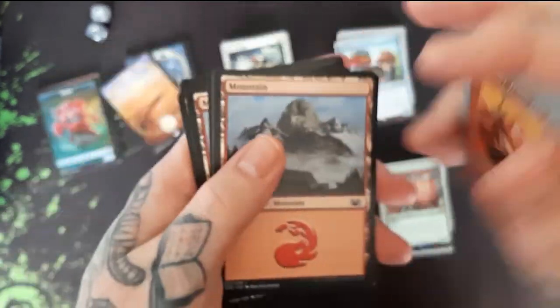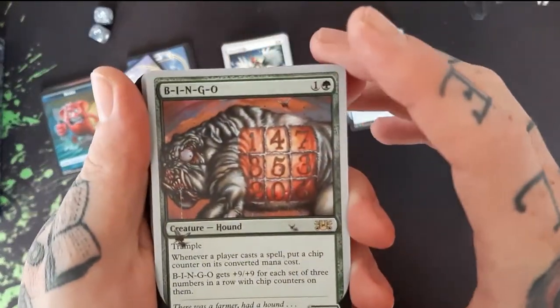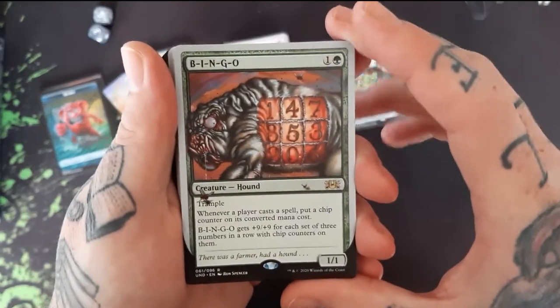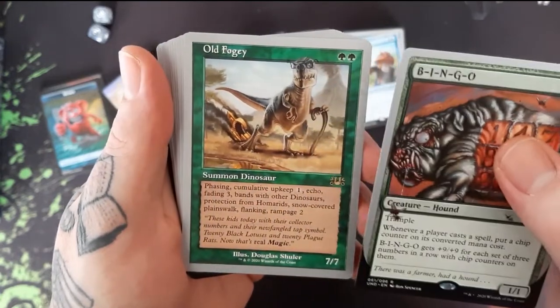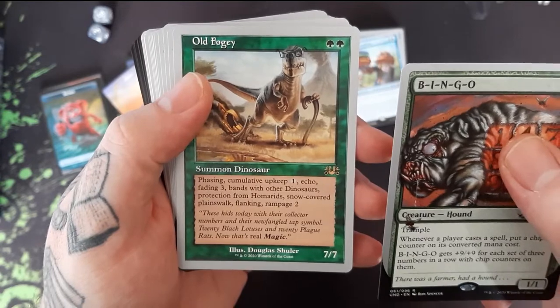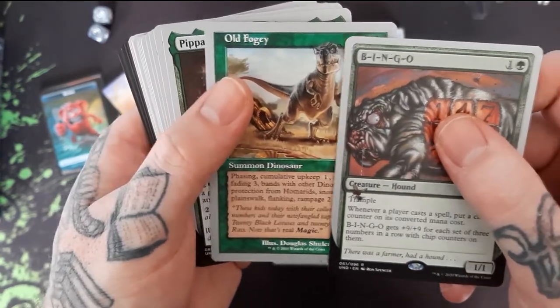I like these mountains, it's pretty good too. I think the Swamps are my favorite so far though. B-I-N-G-O, bingo was his name-o. We got this Old Fogey — old artwork again, with Cumulative Upkeep, Echo, Fading, and it bands. That's pretty cool.